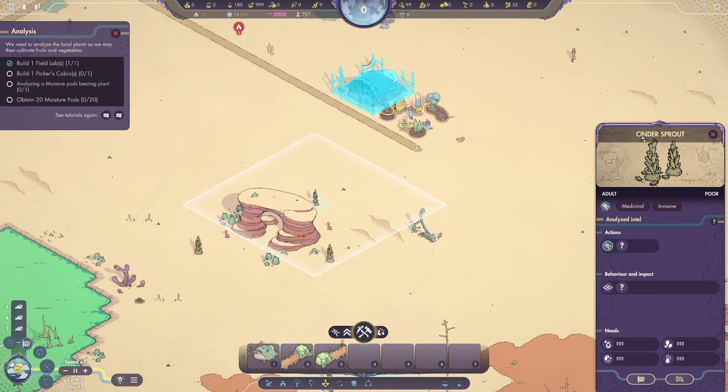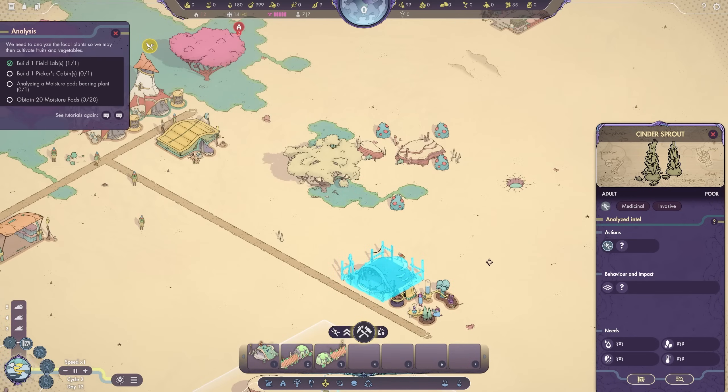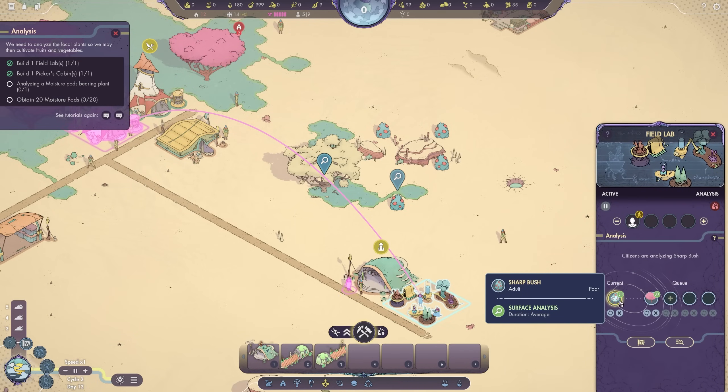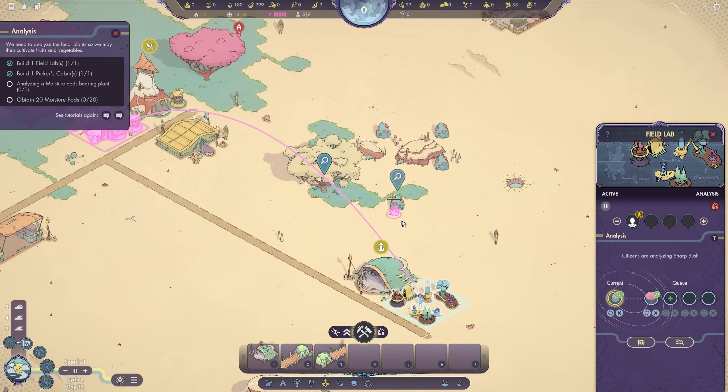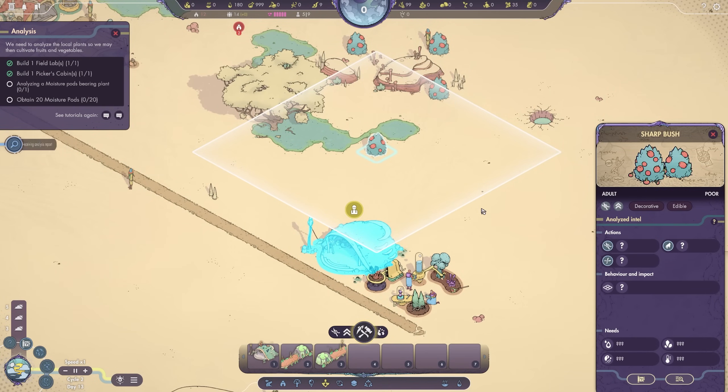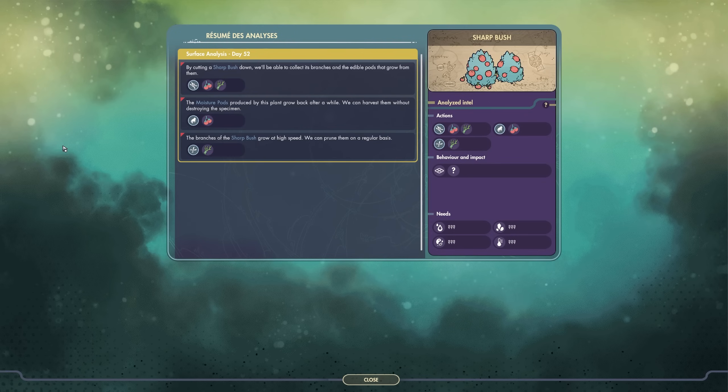Let's take a look at the cinder sprout — you can see that we can withdraw some resource from it, but we don't know what yet. If we turn our attention instead to the sharp bush, which hasn't been analyzed yet — okay, he's analyzing now. There's our analysis report. With a sharp bush: if we withdraw, we get moisture pods and sticks; if we pick, we only get the moisture pods; and if we prune, we only get the sticks. You can only do one to any plant or source before it goes to the beginning of its life cycle, and it has to go through its life cycle again before you can do either the same thing or a different thing.